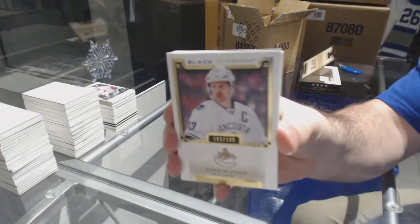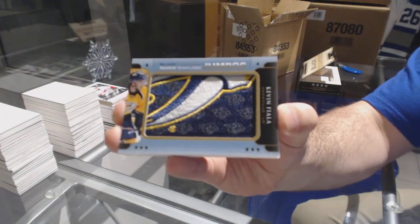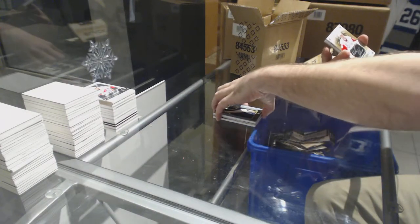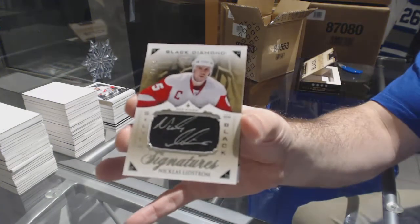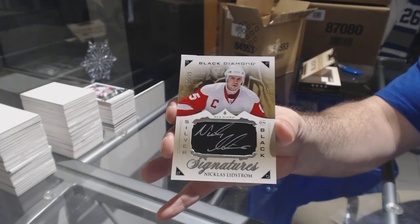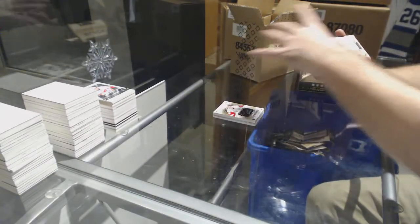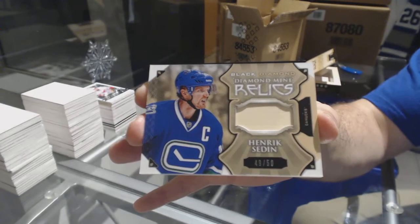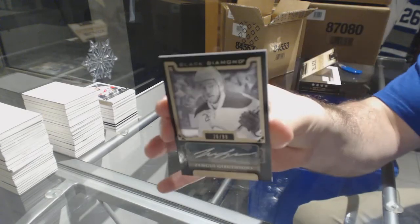For the Canucks, a 199 Henrik Sedin base card. For the Preds, a different team logo jumbos Kevin Fiala — you've got two of the Fialas now. That's a nice one, number 25-35 silver on black signatures for the Red Wings, Nicky Lidstrom. For the Vancouver Canucks, diamond mine relic stick piece number 50, Henrik Sedin. And number 99 pure black base autos of Gergensons for the Buffalo Sabres.